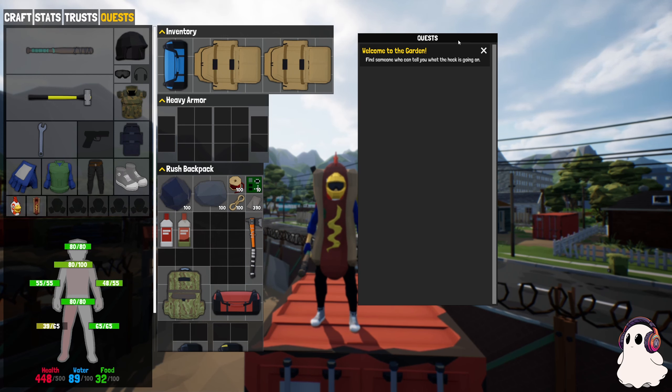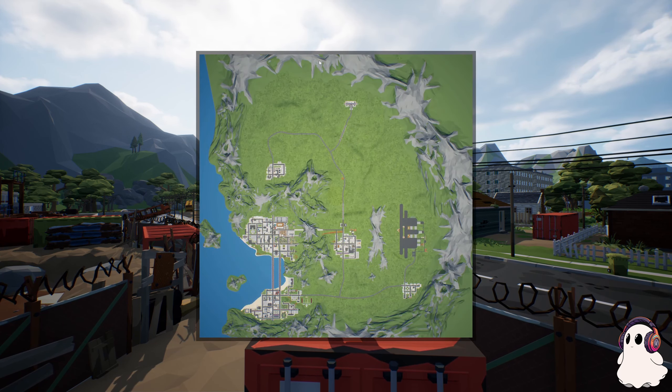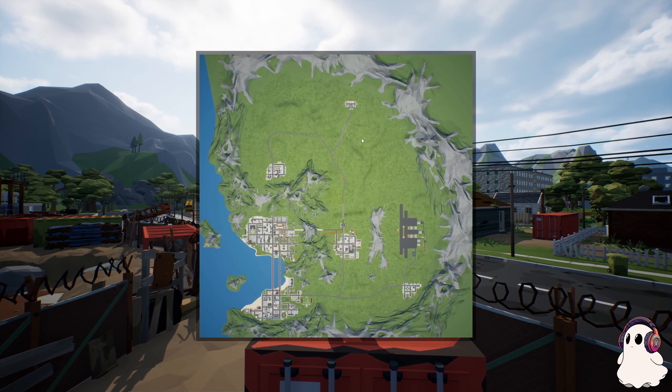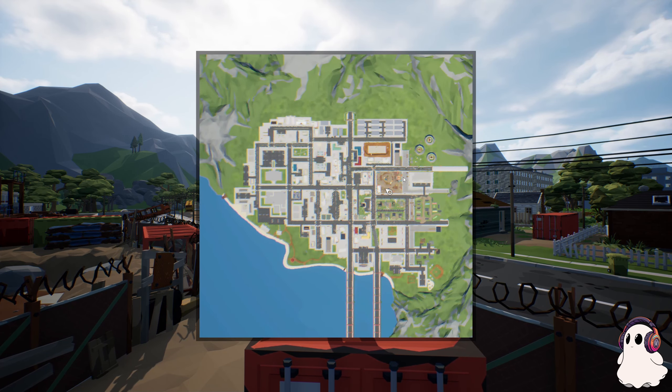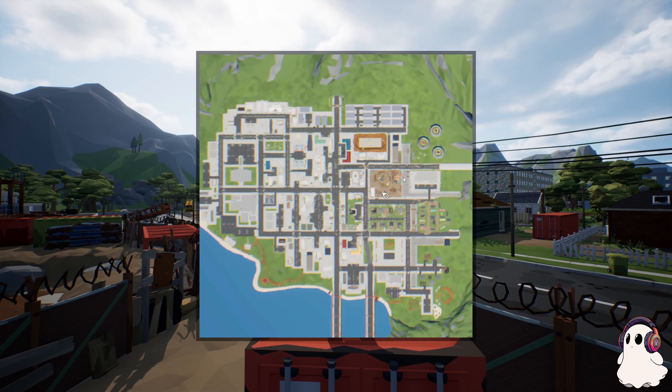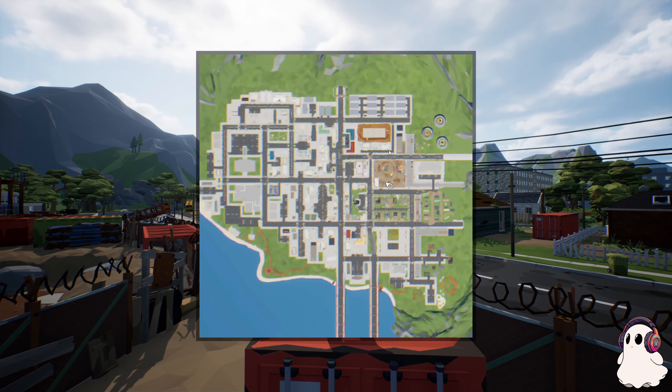Under the quest tab it says: 'Welcome to the Garden - find someone who can tell you what the heck is going on.' It's a good idea when you get in here to go to the main city. If you spawn anywhere, it is this city here, and you're going to come by the power plant. There are two new NPCs we'll get to in a second.